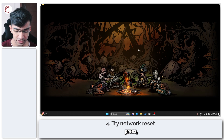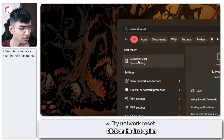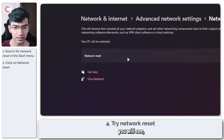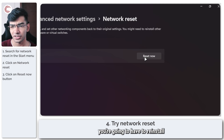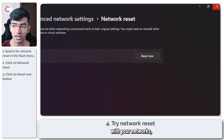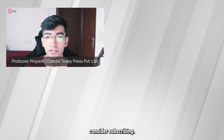Last but not least, you can try a network reset. Press the Windows key and search for 'network reset', then click on the first option that appears. Resetting your network will revert every networking device to its default settings, which means you'll have to reinstall any network software, VPN clients, and virtual switches, and you may also have to enter your Wi-Fi password again. Doing so will fix any network issues that might be preventing Ubisoft from opening.